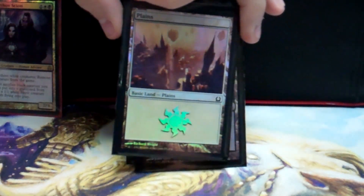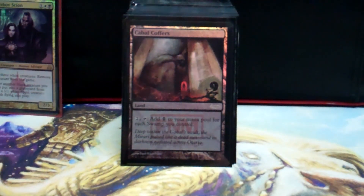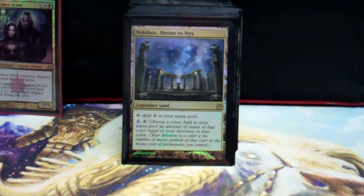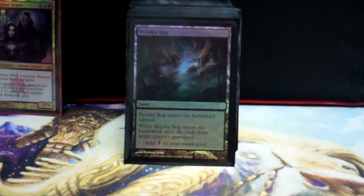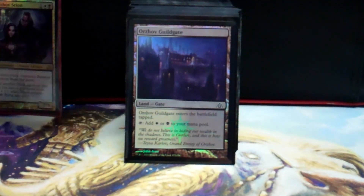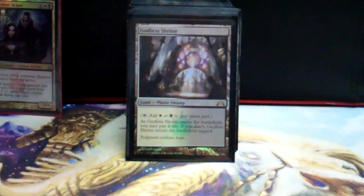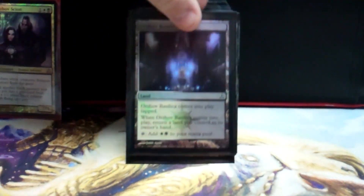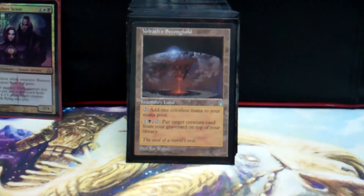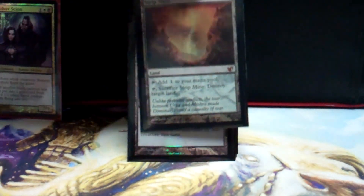We'll start off with the lands. There are 16 swamps and six plains. Urborg, Tomb of Yawgmoth — and you can't run that without Cabal Coffers. I also run Nykthos, Shrine to Nyx, which pretty much just gives you a lot of mana. Bojuka Bog for graveyard hate. Here come the dual lands: Orzhov Guildgate, Tainted Fields, Temple of Silence, Isolated Chapel, Godless Shrine, Fetid Heath, Orzhov Basalt, and Command Tower.